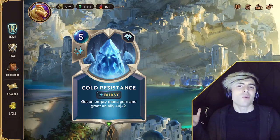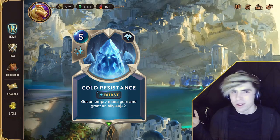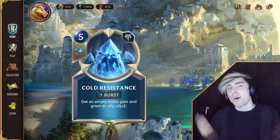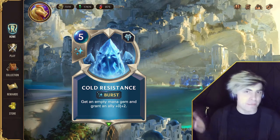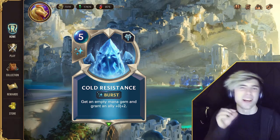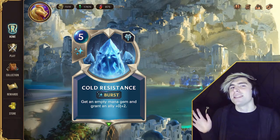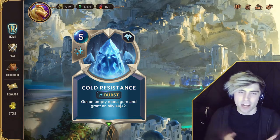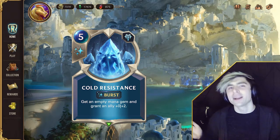For the last card, we have Cold Resistance. I personally do not think that this card is very strong, however it may catch us by surprise. It's a burst spell that gives you an empty mana gem as well as an ally plus two health permanently — it's a grant. The only place I could see this played is in Lissandra decks where we're actually trying to keep her alive, as opposed to just playing her for value.